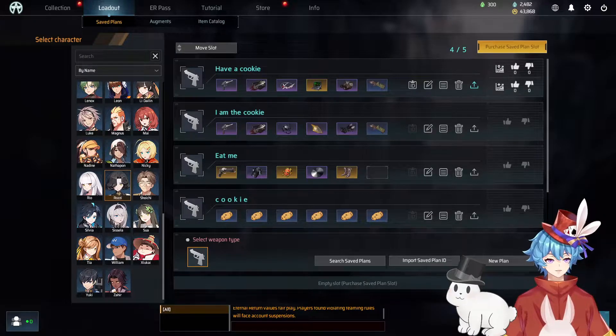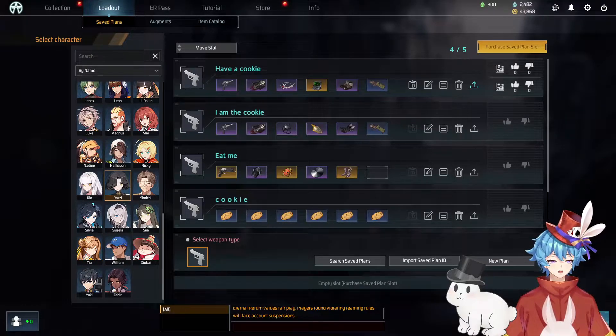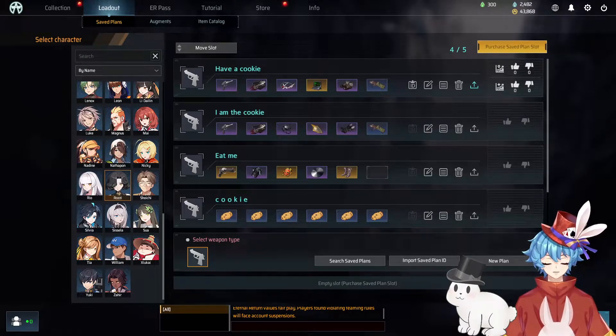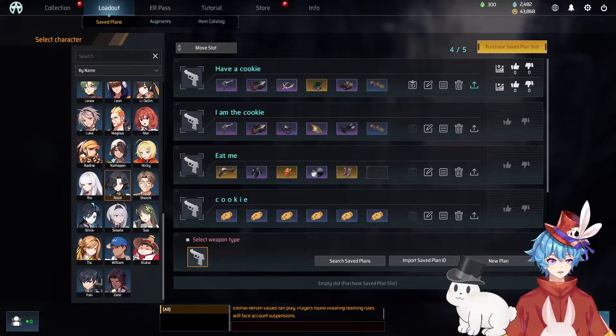Let me state though, there is best-in-slot items for each character, but there are other transitions you may come across that are better than your starting build. Let's look at Rozzy's arm for example — it says we want a mithril shield, but let's say we find a radar off of someone or an extra force core after making a kelp, which can be used to turn into auto arms. These two items are also very good on Rozzy and should not be passed up.